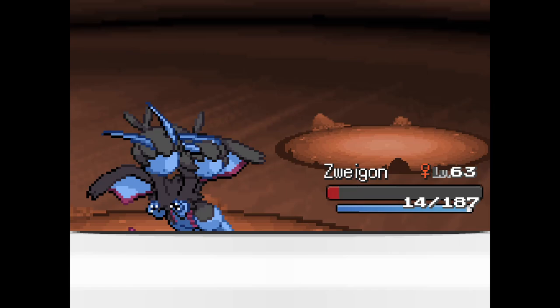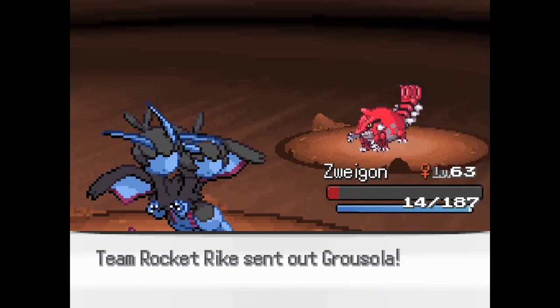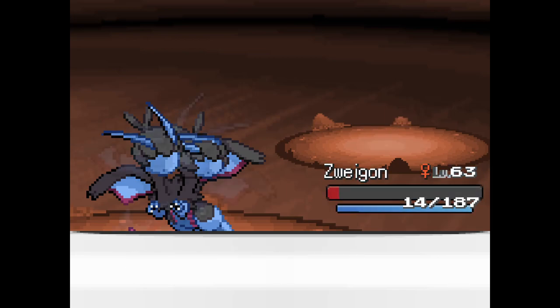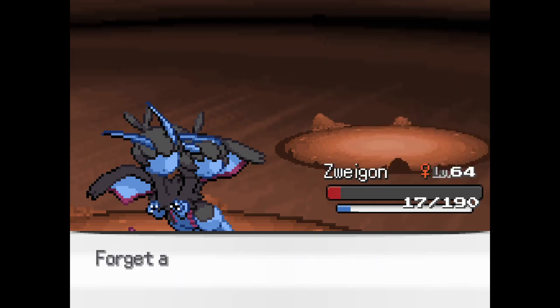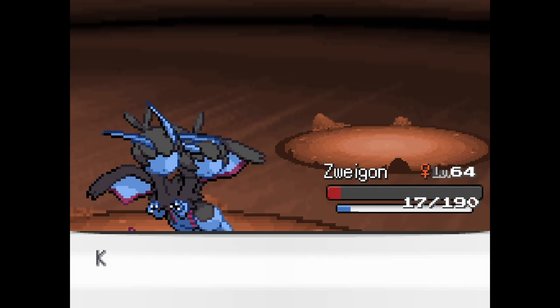Oh boy. Brousselet. You have Groudon? And you mixed it with whatever it's fused with. Hyper Voice? Nah, you're good, Zoygun. Sludge Wave? Yeah. Look at all those poison moves. That's awesome.